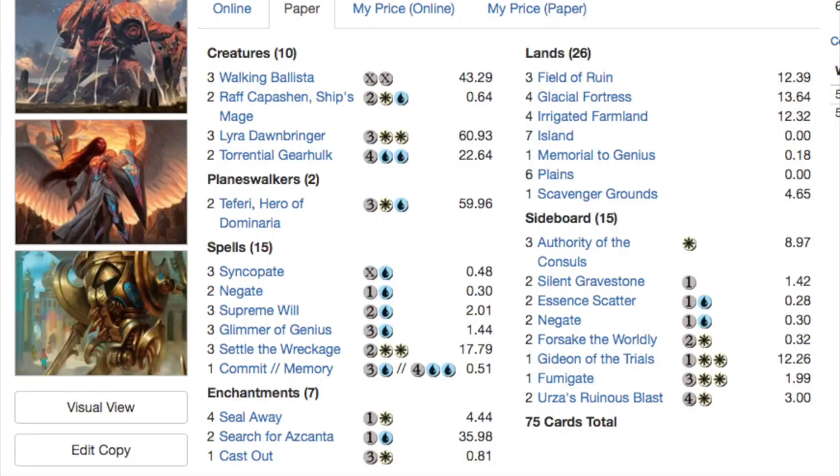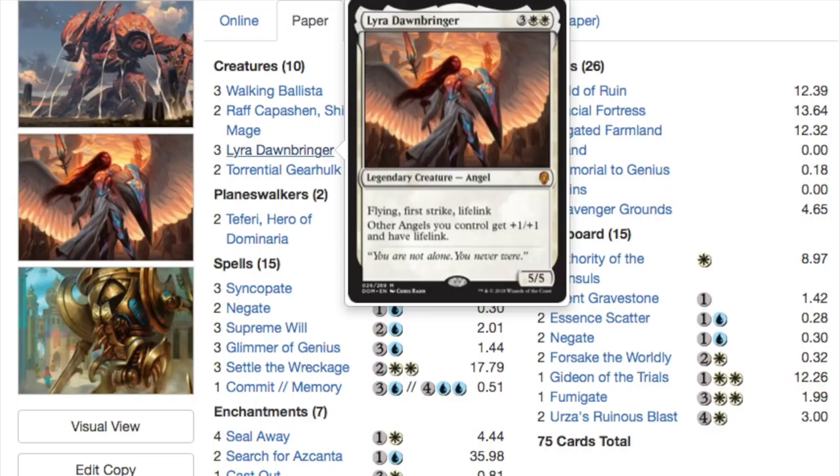I'd much rather have four Raffs and four Lyras. Lyra comes down and she just hits very hard. It reminds me of Morphling — you get this card down and all you have to do is negate what your opponent is doing and you win the game. The first strike is incredibly relevant; she can block a lot of the Dinosaurs and kill them. She can take a beating from an opponent's Walking Ballista and still survive.